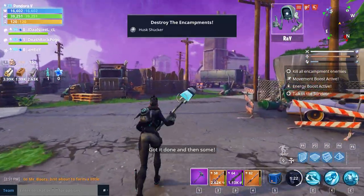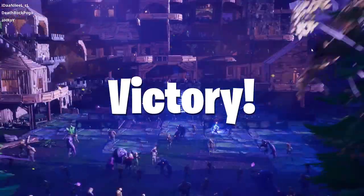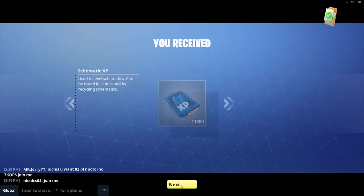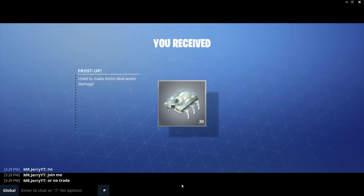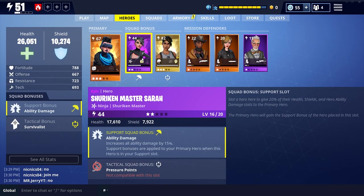Ultimately pretty good, to be fair - that was a much higher zone than what I'm actually used to and we still held our own. Let's have a quick look at what we actually got from that. So we've got schematic XP, we've got some gold, we've got people as well, and we also got some frost, which we definitely wanted. So the setup that I've got: Tedshot Jess in the main slot. We've also got Shuriken Master Sarah because what you've got there is the increased all ability damage by 15%, so the bear was doing much, much more damage on that one.